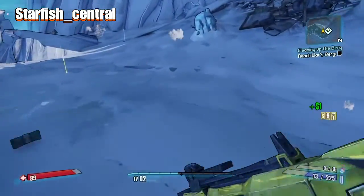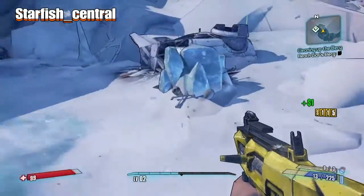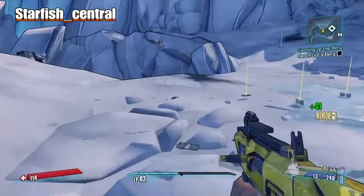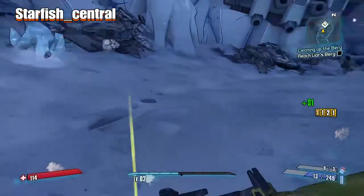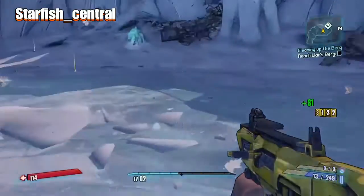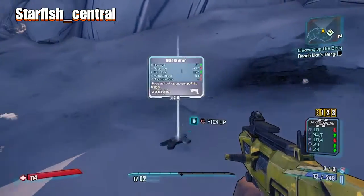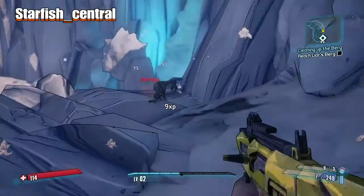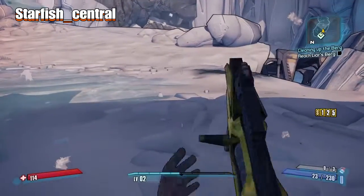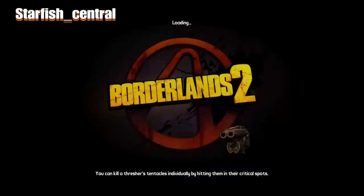Then it's just a case of looking for the gun, if there is one. You probably get one maybe every half a dozen times that you do the boss. You usually get the white version which I pick up anyway. We didn't get one, so all we have to do is save and quit and do it again until we get one.